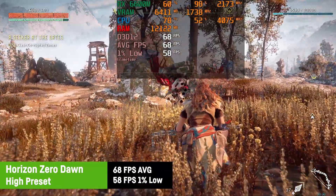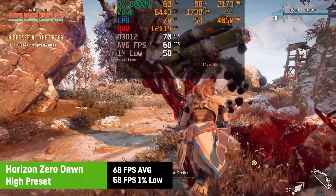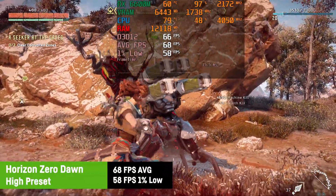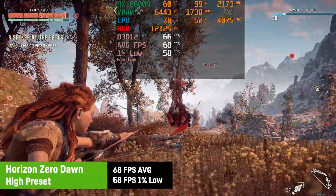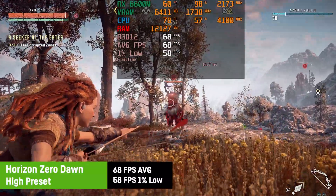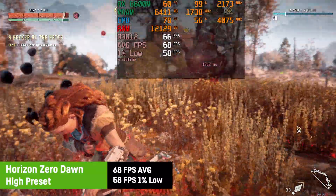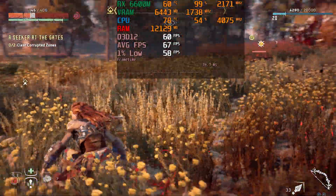In Horizon Zero Dawn I was getting an average of 68 FPS on high settings with a great 1% low of around 58 FPS. The game ran absolutely fluid and smooth, and in this case you could actually use the balanced mode, cap the FPS at 60, and enjoy some quieter fans if you're not insisting on getting more than 60 FPS at all costs.